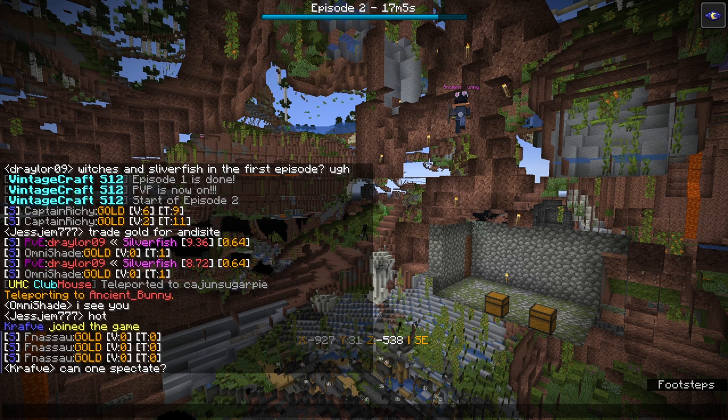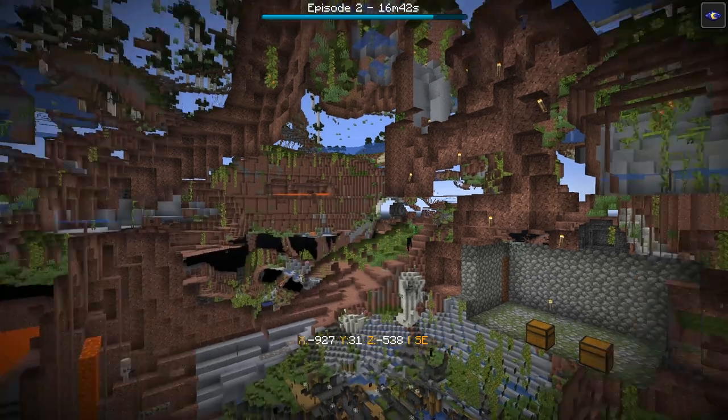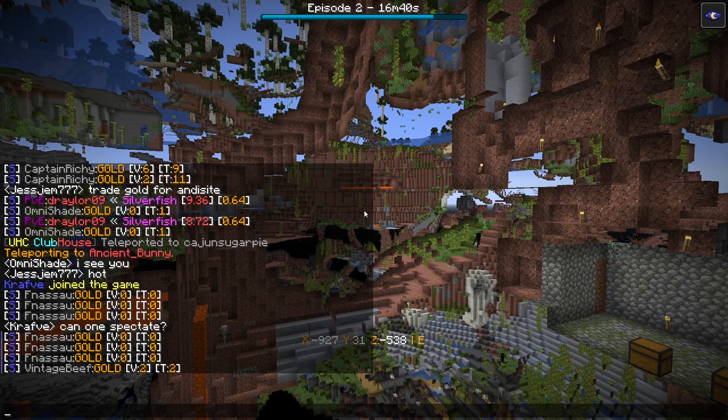Orange team left their caves and relocated, so they're no longer near red team — that's a fight we won't see anymore. What is Dave doing with all that gold?